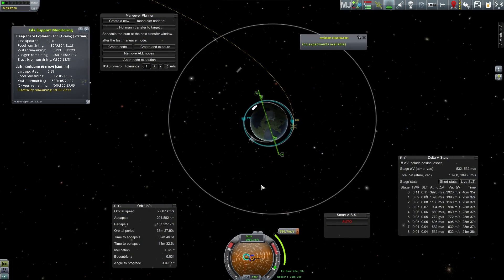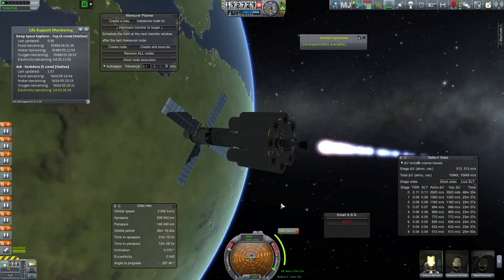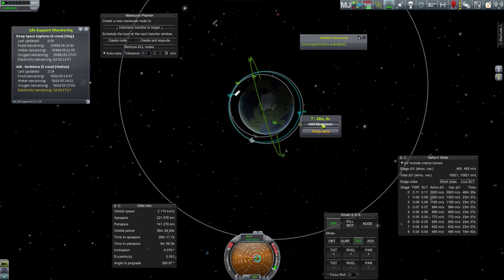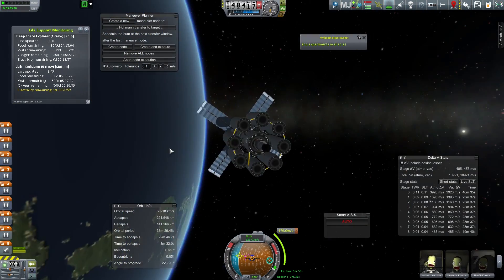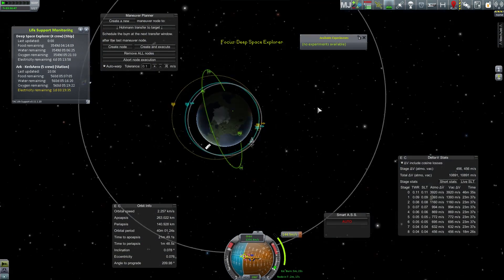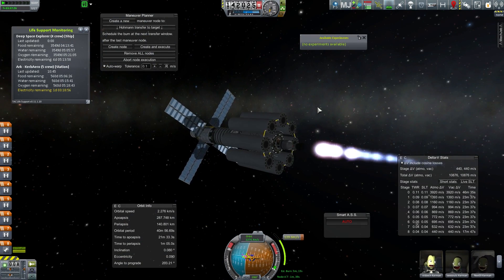Hey folks, Quilleteen here, and welcome to another episode of Let's Play Kerbal Space Program. We are on our grand tour of Jool. This is the ship we assembled to go to Jool because we have a tourist who wants to do a flyby of every single moon of Jool. He doesn't actually care about seeing Jool itself — he just wants to do a very low orbital pass of every single moon.